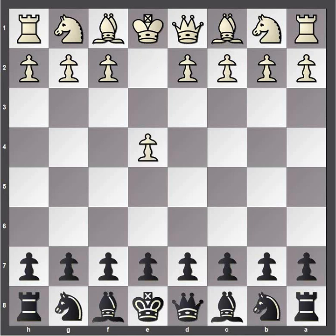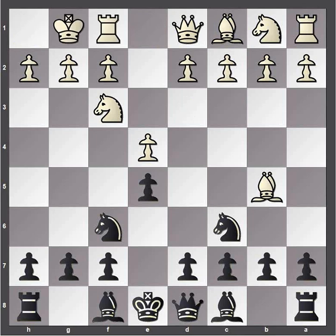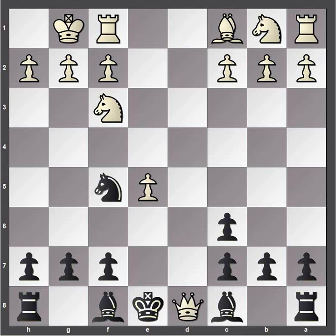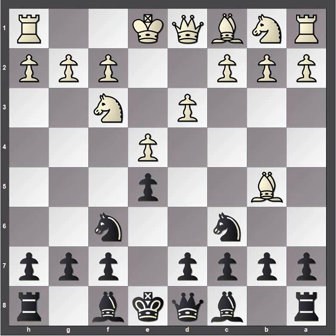Ivanchuk starts with e4, Niemann plays e5. We have knight f3, knight c6, bishop b5, and knight to f6, which is known as the Berlin Defense. Ivanchuk plays a move I like: d3. It avoids the line with castling that allows black to take on e4. The most common line goes d4 leading to this exchange on d6, and after the pawn takes and the knight moves, we have this early exchange of queens. I don't really like going into a queenless middlegame so early, which is why I like to just avoid all this with d3. Now we have bishop c5 from Niemann — a good move.